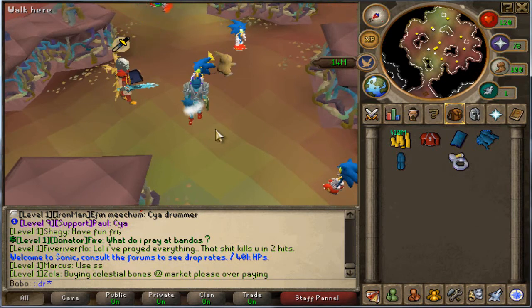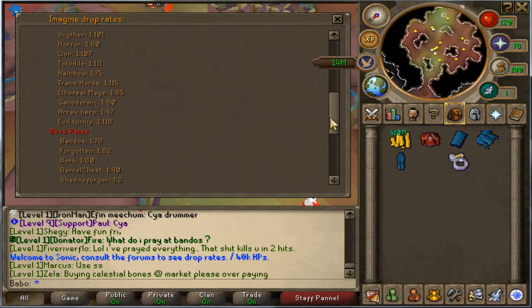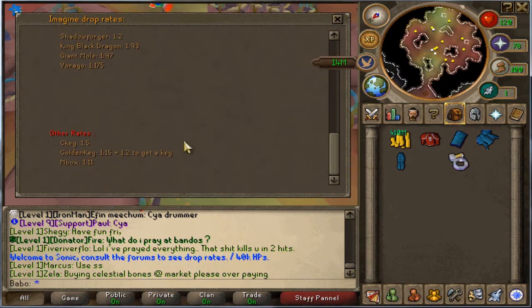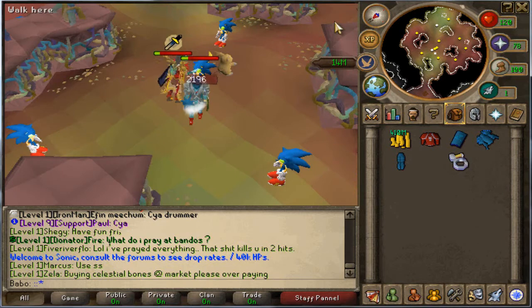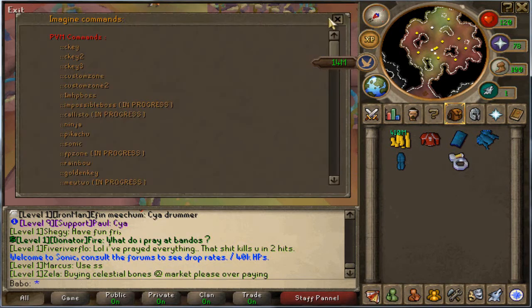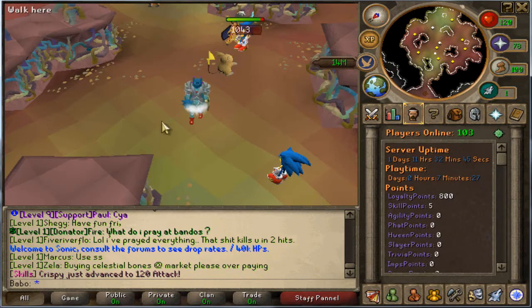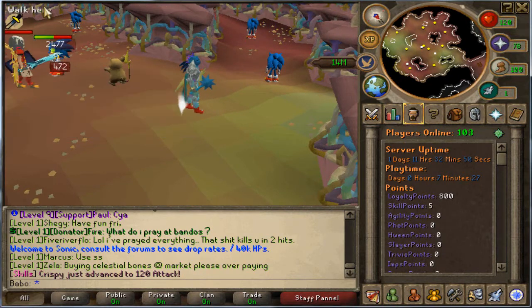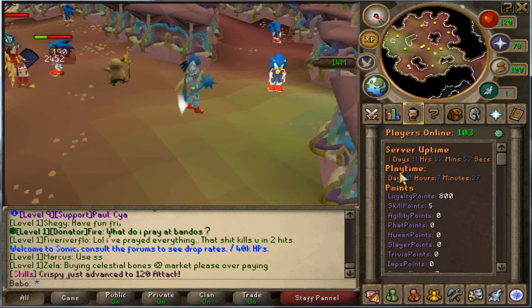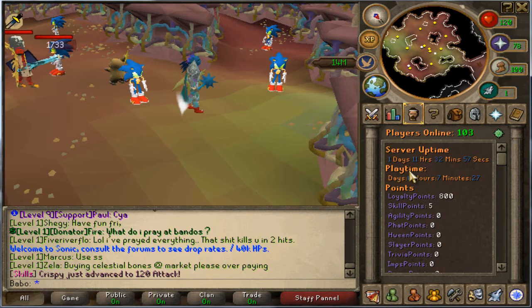Also, a very useful command is 'drop rates' — here you can check pretty much every single drop rate in the game, at least most of them. They also have Araxor and custom bosses. They do have an impossible boss which is in progress. The player count is 102 right now, but I think the max is 122 later — probably in two hours they'll get 10 to 20 more people online. So there's a decent amount of people online, and I think we're finished talking about this server.